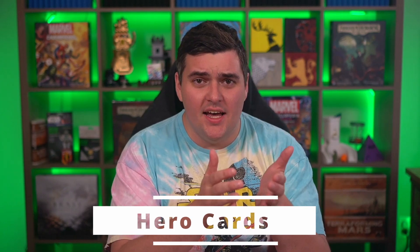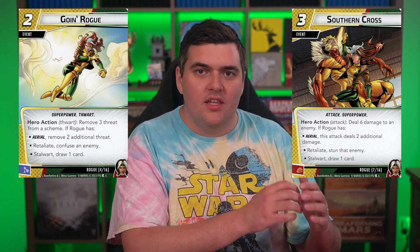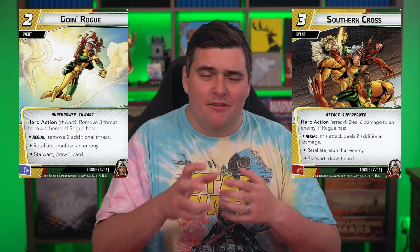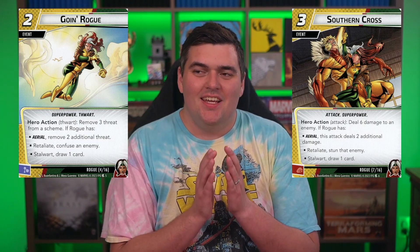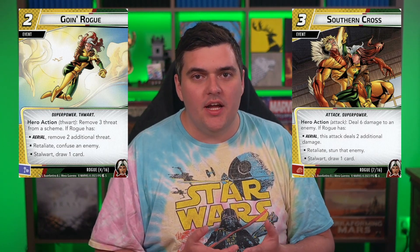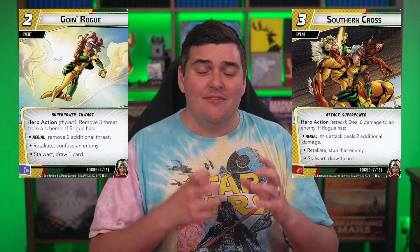Let's talk about her kit. The cards she has are really cool and just like her ability, they're all pretty thinky because they revolve around the Touch mechanic. The main thwart card and the main damage card — Going Rogue and Southern Cross — each have different effects based on what status condition she has. In solo, this is mostly determined by where her Touched upgrade is. The cards are really flexible and can be modified into whatever situation you need, but the once-per-phase limitation means you have to make decisions that can lock you in, which is where experience comes in.